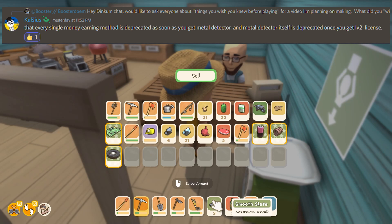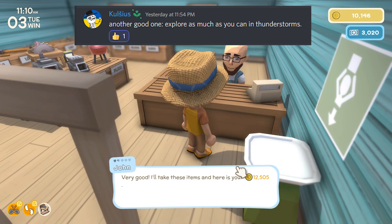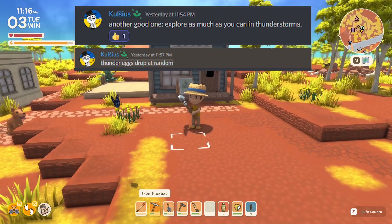Another tip from Coolie: explore during thunderstorms or the day after — thunder eggs may drop at random where thunder strikes the earth. So if you see thunder striking the ground somewhere, come back the next day and make sure you're not missing those thunder eggs, because they are worth a lot.